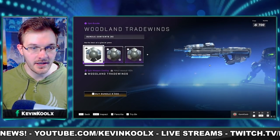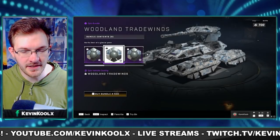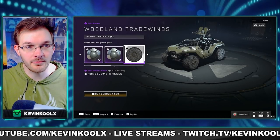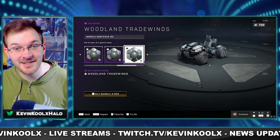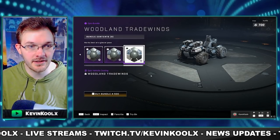For 500 credits, we have the coatings for the Woodland Trade Winds, which has an assault rifle. It has an epic coating for your vehicle right here, which is the tank. We have another vehicle coating for the Wasp, the wheel rims for the Warthog, the same coating for the Warthog, the Razorback as well, another one for the Rocket Hog, and also for the Mongoose and the Gungoose as well. So for 500 credits, if you like this kind of coating, pick it up.